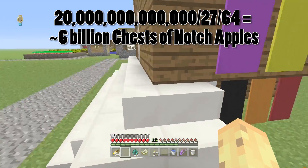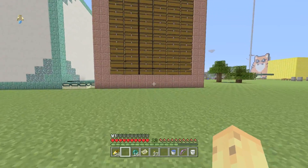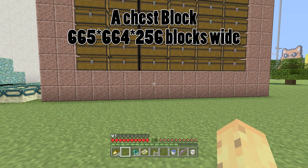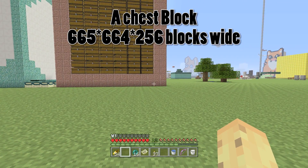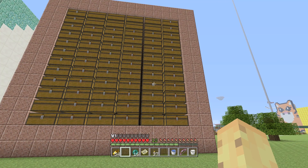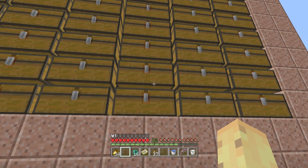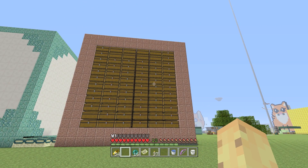That's so big I can barely tell where the decimal ends. To put that in even crazier perspective: if you had trap chests alternating next to regular chests in a giant cube, that cube would be 665 blocks wide, 664 blocks deep, and 256 blocks tall. So if you're doing this on Minecraft console, that is the majority of your entire console world filled with chests — and bear in mind those middle chests are going to be hard to access. This is the most efficient way to do it, taking up an entire Minecraft Xbox 360 world.